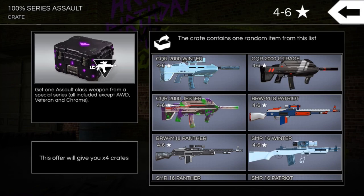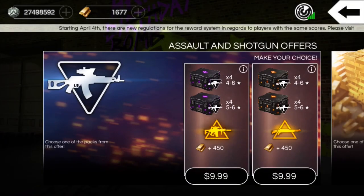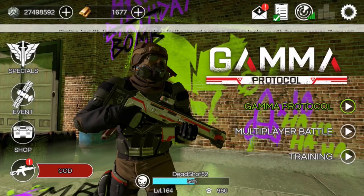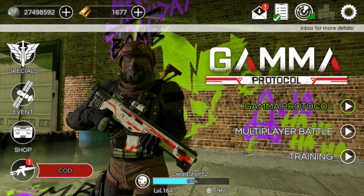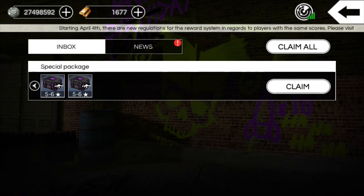I was really wanting to try to get the CQR Jester — that just looks great, a little like Buzz Lightyear out of Toy Story. If you don't know who that character is, go to my Instagram and Twitter — the links to my social medias are in the description. Anyway, back to this topic — we're going to claim the 450 gold and the eight weapon packs I purchased.